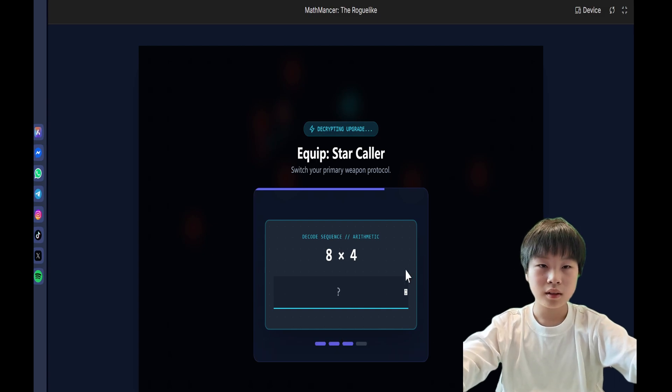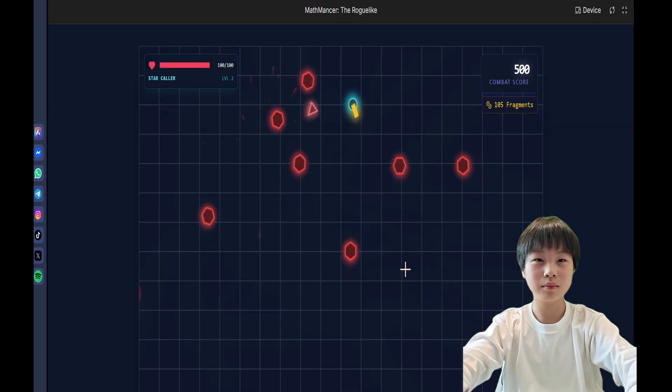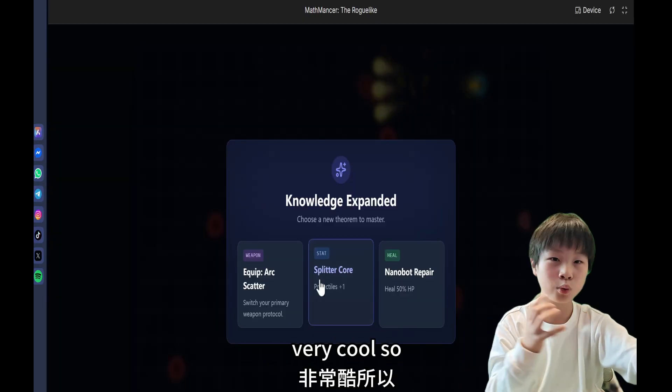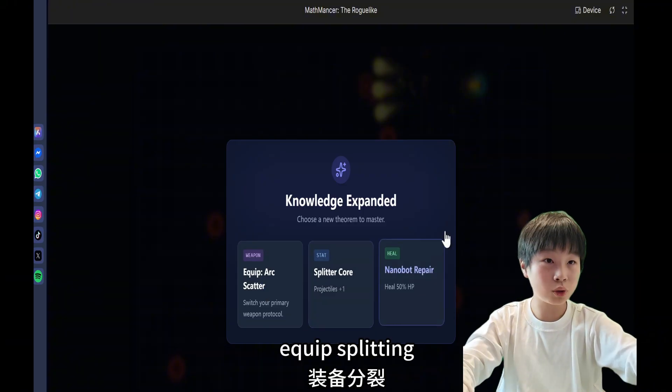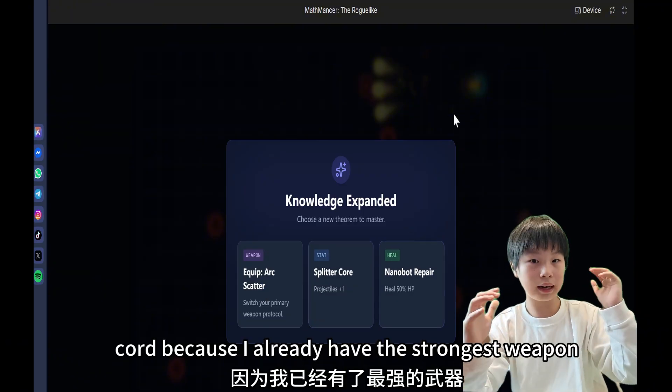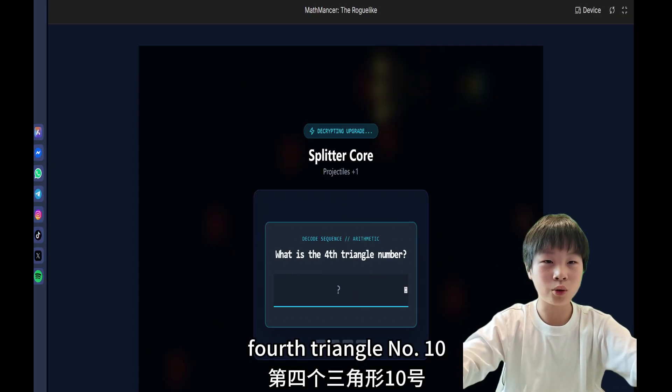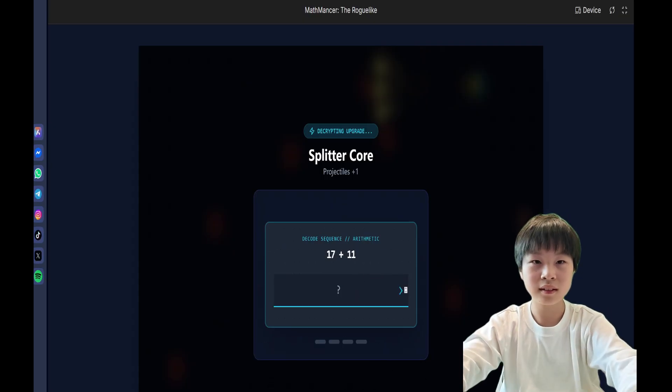4 times 8? 32. Oh no, I'm dying! Shotgun — very cool. So now I want to equip splitting core because I already have the strongest weapon in the game. 4th triangle number? 10. Yes.